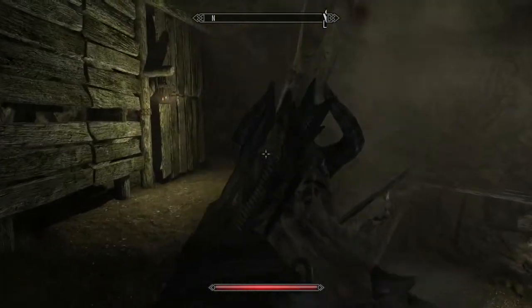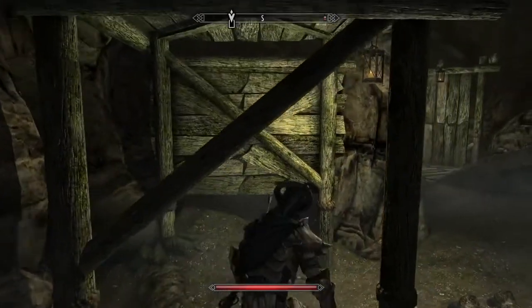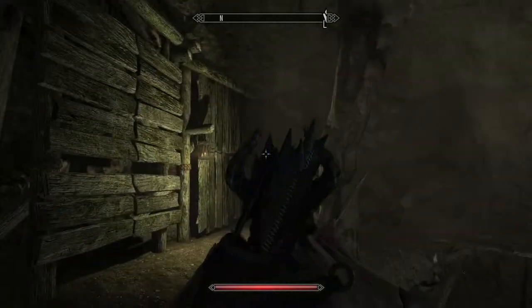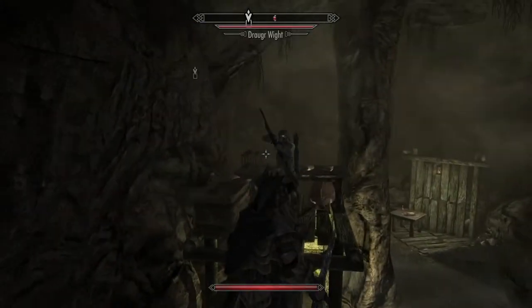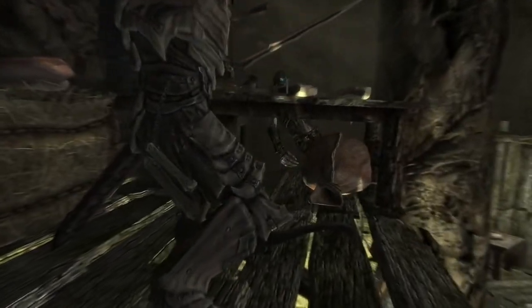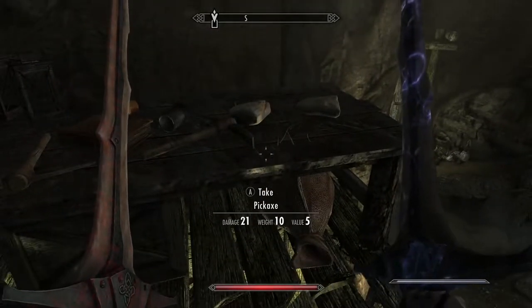You come up here and take out this Draugr if you don't fall. And you can mine some more Moonstone ore. That pesky Draugr is gone.